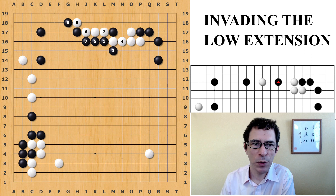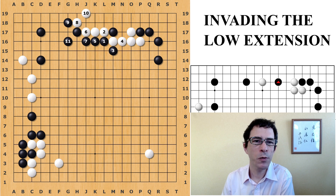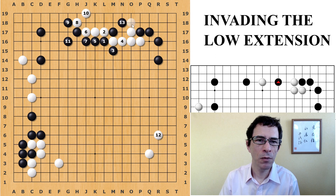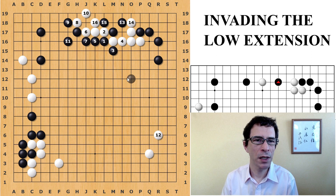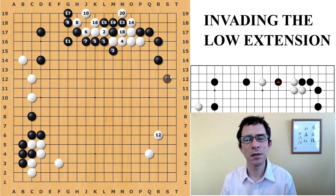So instead, White's correct move is to play the hanging connection here. In this case, White does not have that problem — White can play away. This is about even. Black might play away also. The point is that when White has played the hanging connection, White doesn't have to worry about that move because White can make an eye here. It's a group with an eye against a group that does not have an eye, and Black is just going to lose the race to capture. White could keep the eye here, or in some cases it might be a good idea to take away Black's liberty. Either way works.